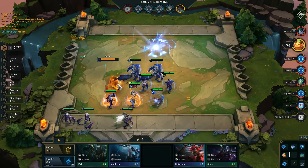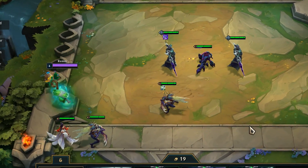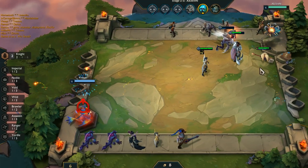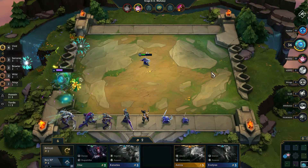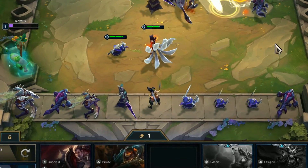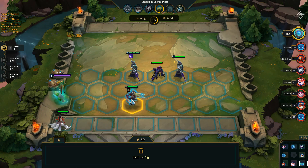You passively make gold at the end of each round. You can increase this by saving up gold — for each 10 gold you have stored, you get +1 gold for a maximum of +5. Win streaks and losing streaks also give you bonus gold for a maximum of +2. When you buy champions they are placed on the bench. You can store up to 9 there, but you can also sell them for their full price, and if they had items on them, those items will drop down as well.